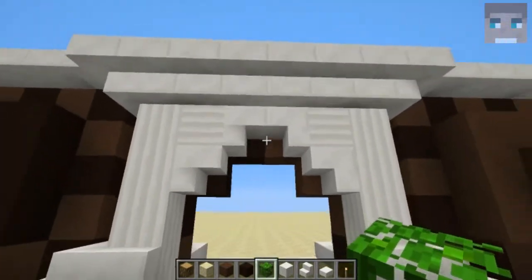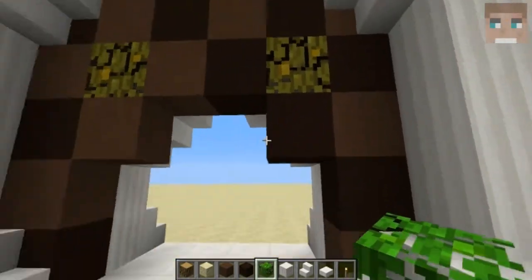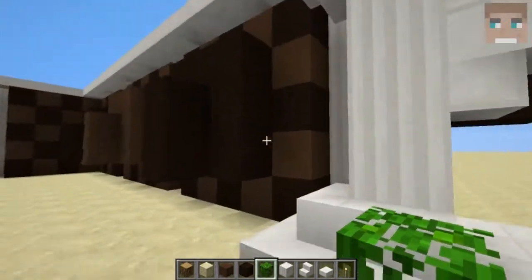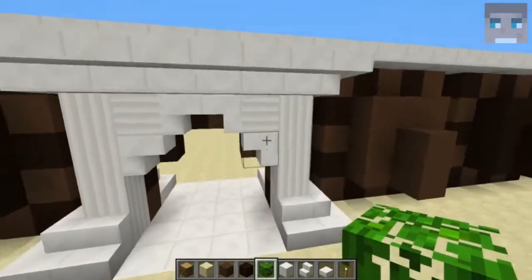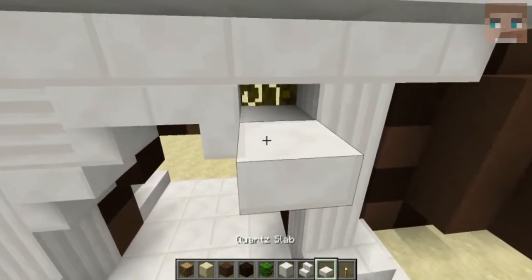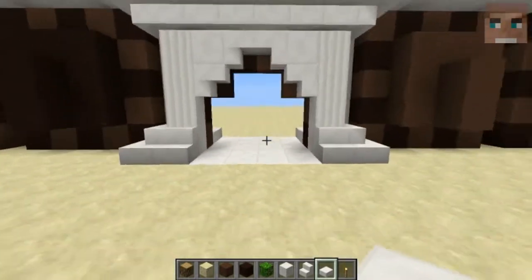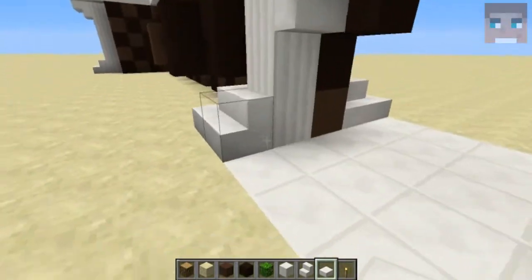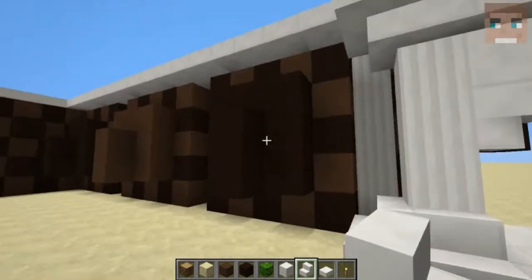Walking in here, I'm not 100% satisfied with the entrance, but I think it looks kind of cool and goes with the theme. Then I have this little quartz thing right here — I think we should replace the pillars here with normal quartz. And then I have some little beams right here.